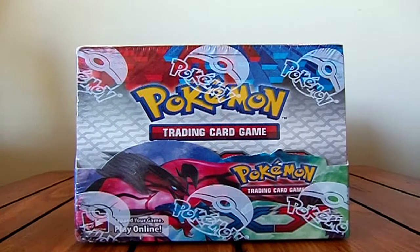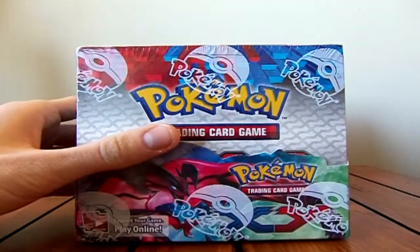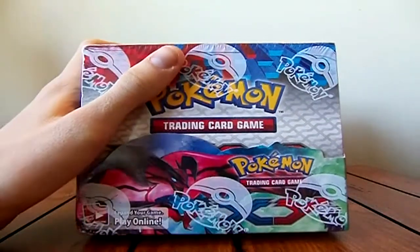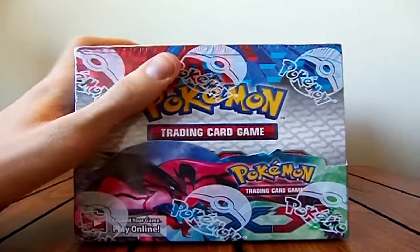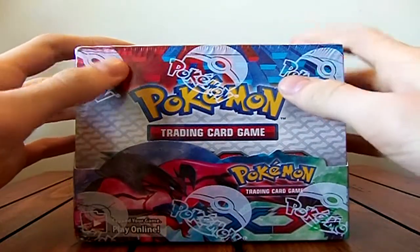Hey everybody, it's Togui, and I will finally be opening a booster box of Pokemon X and Y cards. I know it's been a long time since this set came out and since my last booster box opening, but it's finally time. I just want to note — we have X and Y and then some green here, so I think it's only fitting to add Pokemon Z in green for Zygarde, because Zygarde is a legendary too.